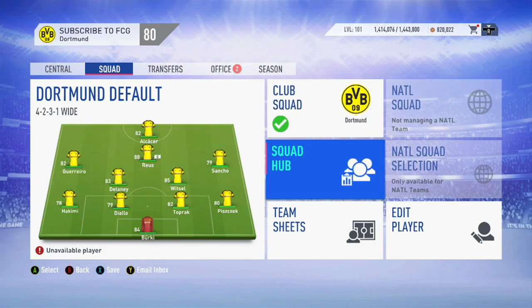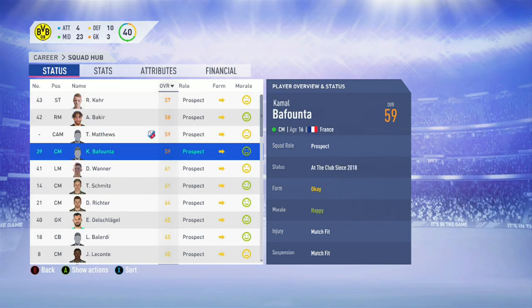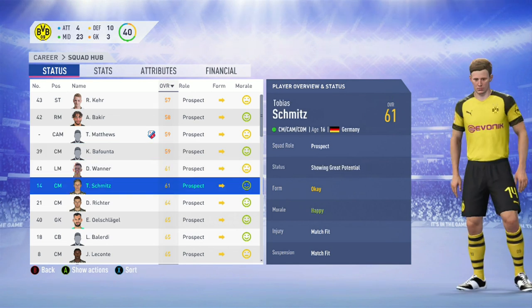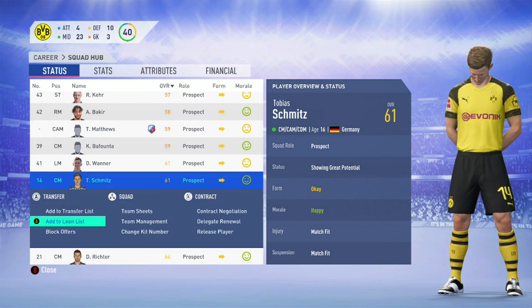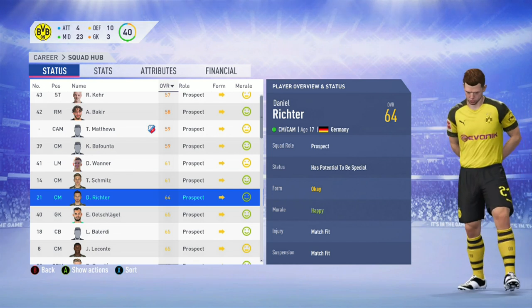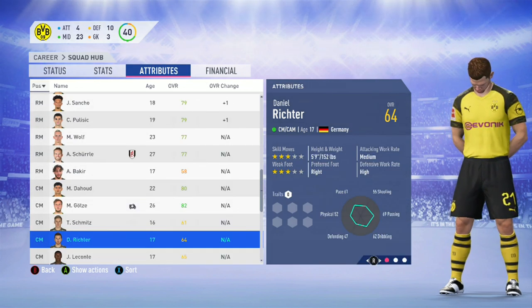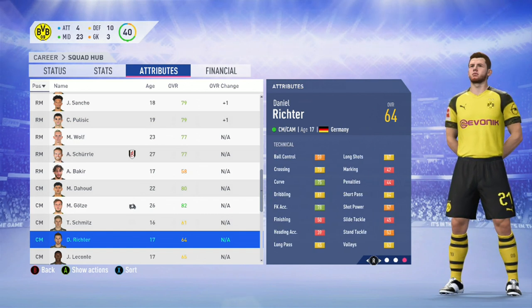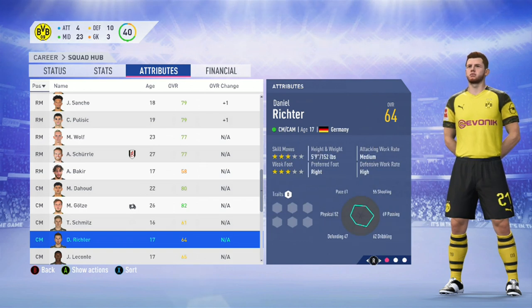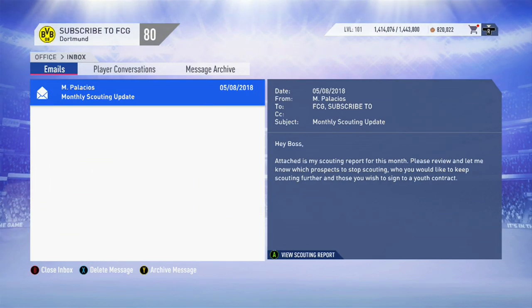Now let's scroll back through to the squad hub and have a look at these players in more detail. I've sorted my players out into overall descending order. The first of the new players is Tobias Schmitz — 16 years of age, he can play anywhere in the central midfield positions, and he's showing great potential. We'll stick him on the loan list in hope that he can get the potential loan glitch to work and increase that up to exciting prospect. But Daniel Richter has potential to be special, meaning his potential will achieve 91 plus. He's 17 years of age with medium and high work rates, three star, three star. He can play central midfield or central attacking midfield. He's got a good stamina rating, which is what you need for a box-to-box midfielder. This kid so far is the best player we've unearthed from the Youth Academy.